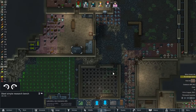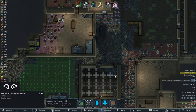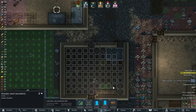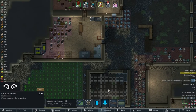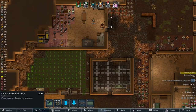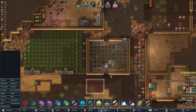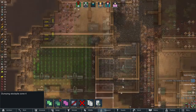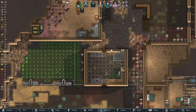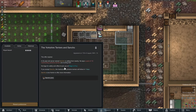Moving in here, put that in there. Quest available — the Yorkshire Terrors and Sancho. I'm gonna refrain from quests until I hear from you all on what victory condition I should do. This room is going to be kind of busy, but oh well. Let's reinstall this one down here. Architect zone — I'll do a dumping stockpile over here. We should have a nice cool looking room. That's one cool thing about having all these different types of stone, you can do all kinds of fun stuff.